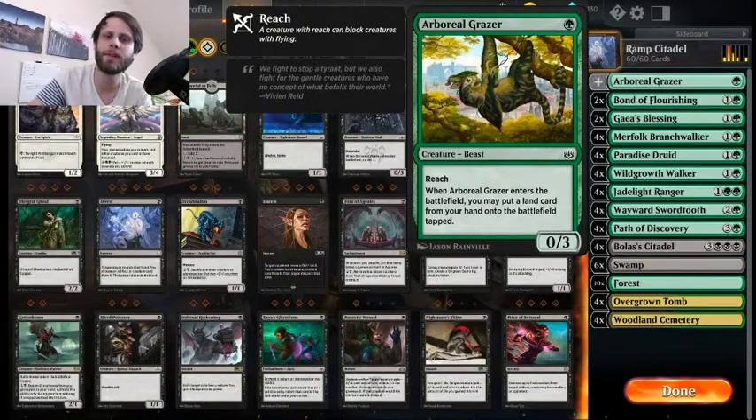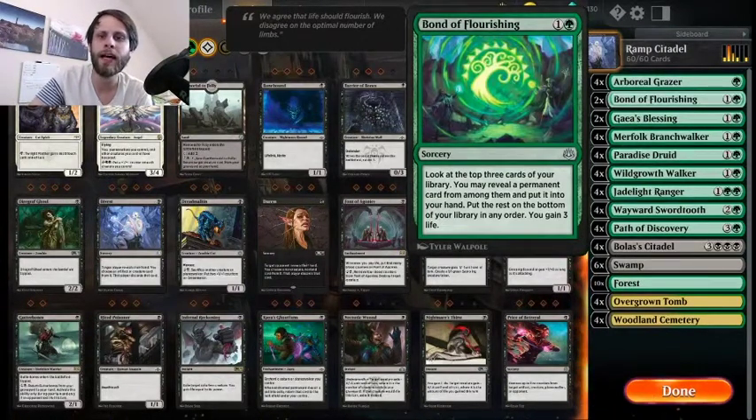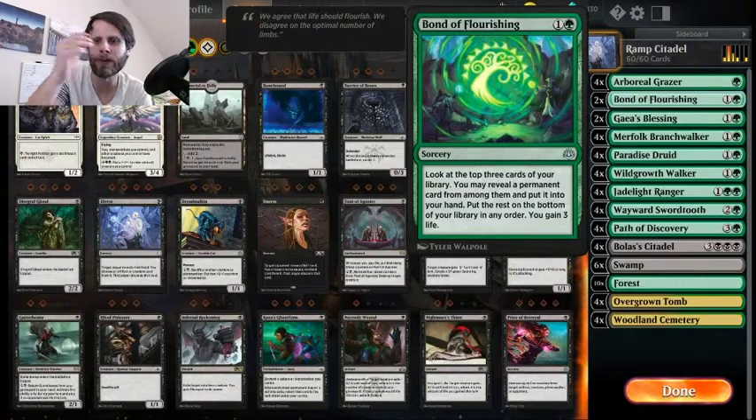Bonds of Flourishing, I believe, was in the previous list. But again, it gives you a little bit of life gain, but it also lets you search through your deck. We are only running a two-of because this is super focused on the ramp side of things. But it should be pretty fun and hopefully serve us pretty well.